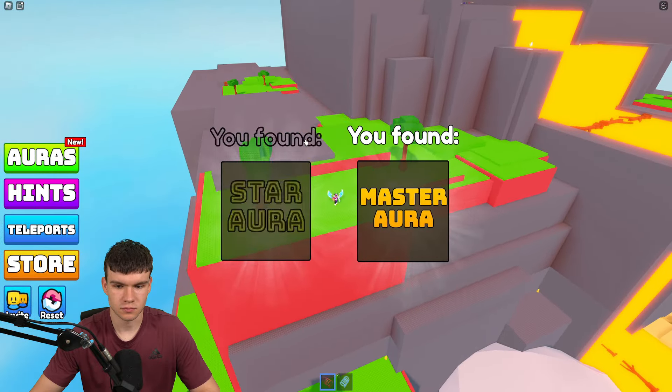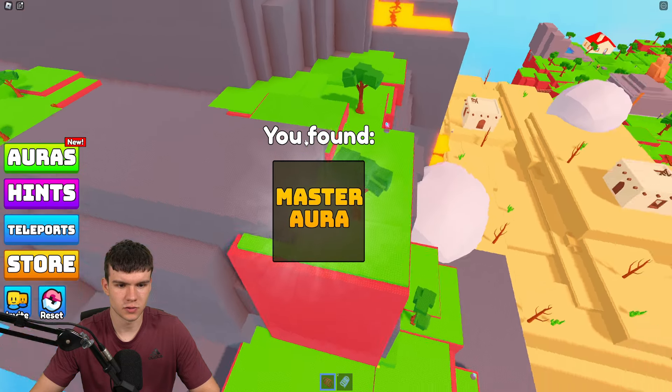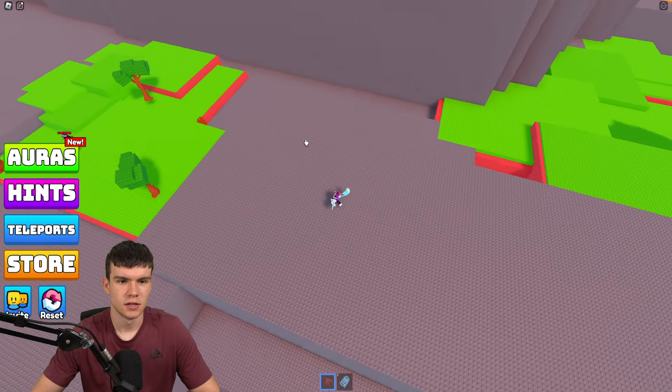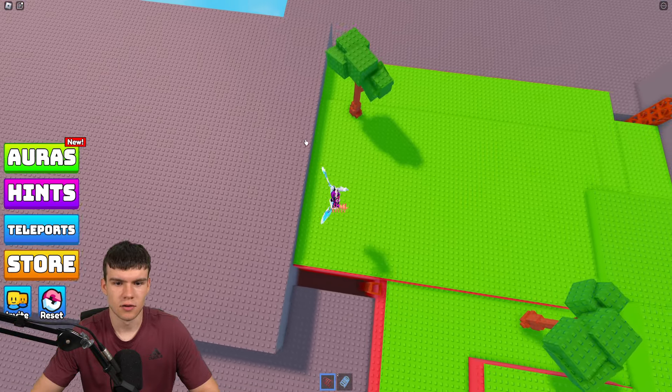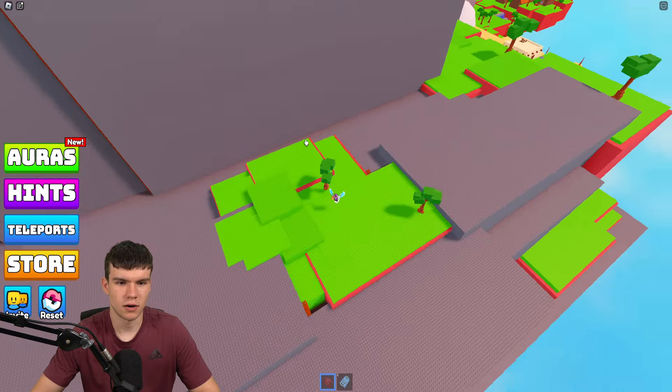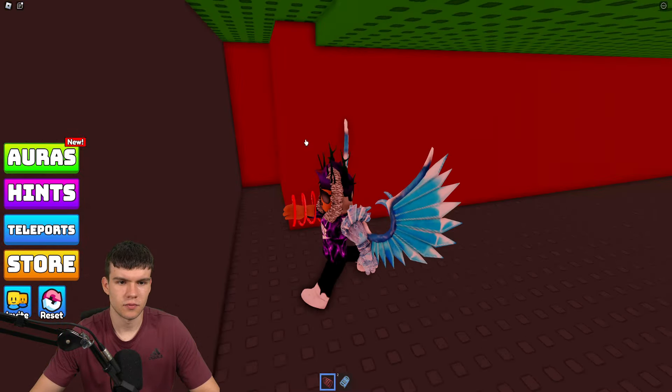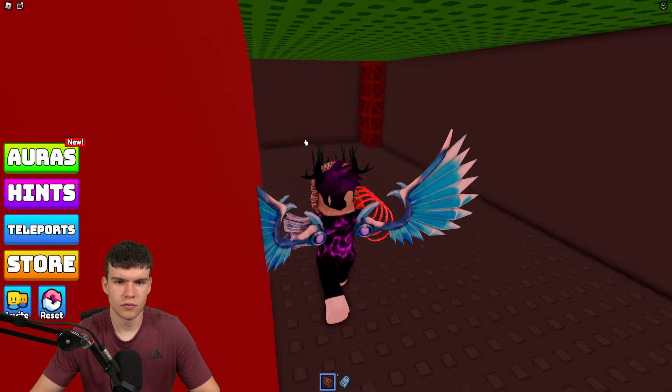Jump up there and we have the star aura over there. Next we have the master aura over here. I've spotted a few more we'll claim up later. There's something down there we might check out, and definitely some stuff over here — let's jump down to this area.